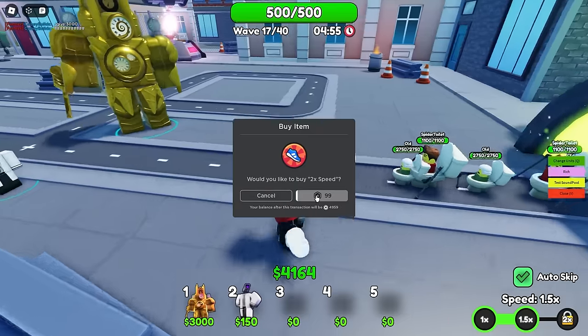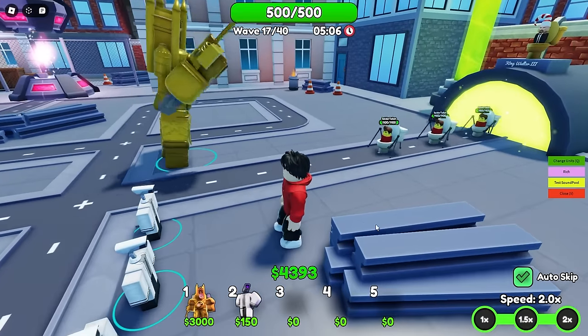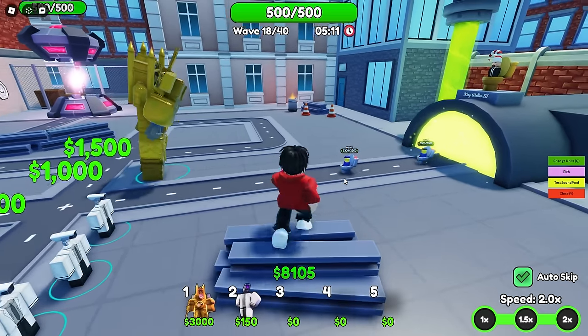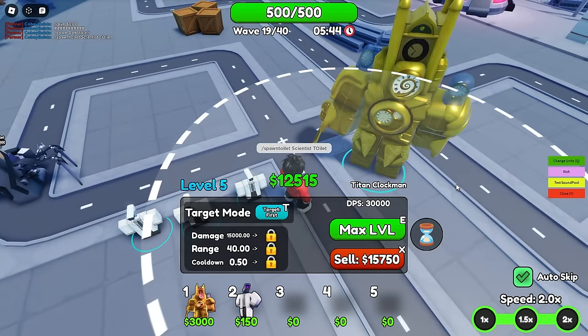I'm buying 2x speed - boom, we're going in 2x speed now. Things should get harder. We're maxed out level so all we can do now is watch. I spawned in a scientist toilet just for fun - we're on wave 19, this might have been a bad idea.